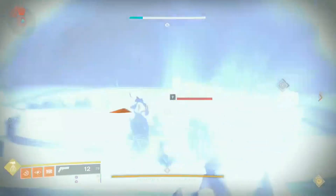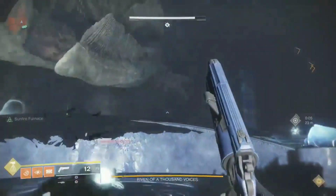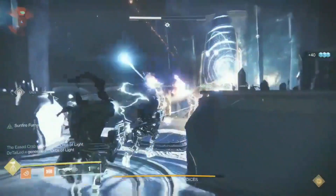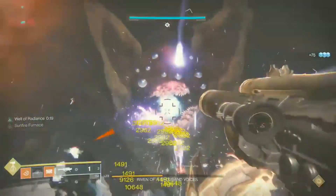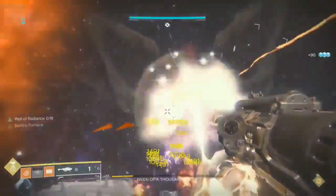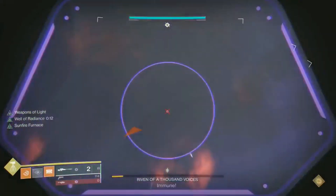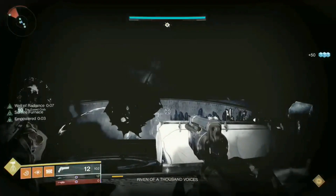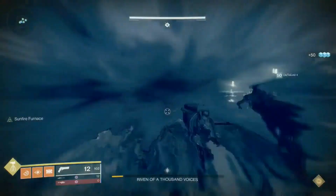For Armor, there are 2 things to look out for: the Rocket Launcher Reserves perk and the Riven's Curse Armor mod. You can get Rocket Launcher Reserves on your Helmet, Chest, or Class Item — that should increase your overall DPS and give you at least 8 Rockets. If you can get Riven's Curse, that's a 5% buff to damage for each armor piece. If it's not Reverie Dawn Armor, you can put on a Transcendent Blessing Armor mod, which does the same damage buff but without the Curse, making it the better option.